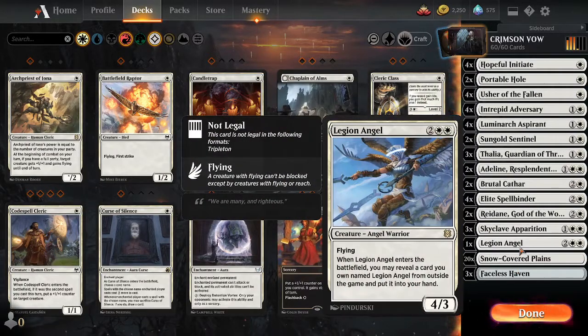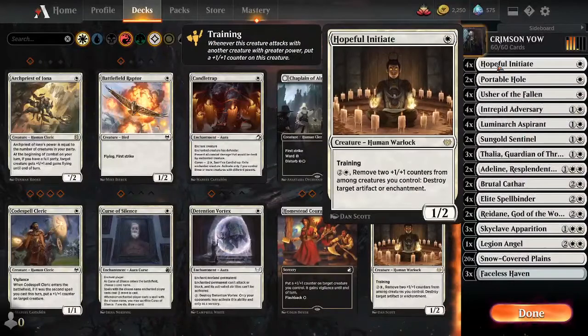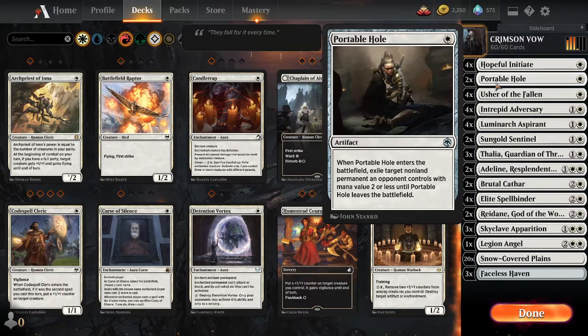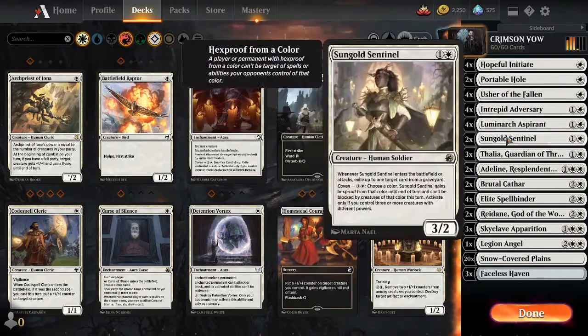It's going to be similar to my last deck guide that was Mono White, but this one's running some new cards like the Hopeful Initiate. This card comes in clutch. It buffs itself with the training ability when you have a creature with more power attacking. It's very strong. You've got your Portable Holes, you've got your Threepiece, Usher of the Fallen, Luminarchs, all that.